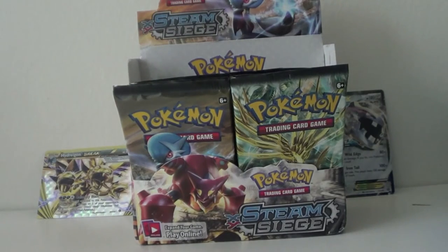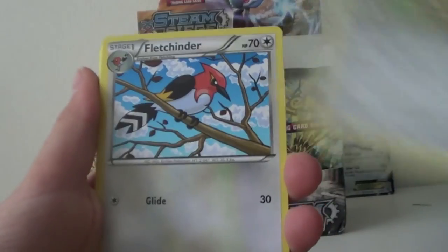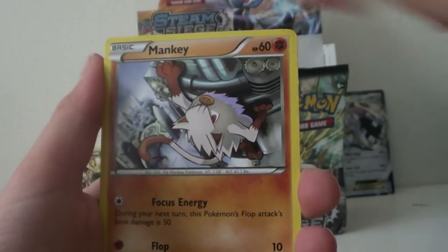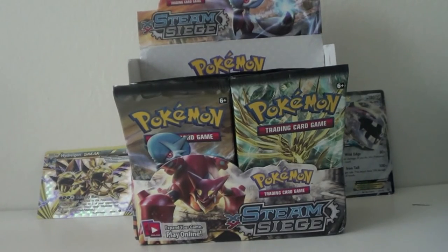We got a Yveltal pack. Come on Yveltal, give us something good. We got a Sheldion, Fletchlinder, Dewott, Lavesta, Dino, Shellos, Mankey, Fungus. Oh! Hollow Dual-Type Garvantula! Another rare dual type. And the rare is a regular rare Toxic Oak. A hollow is better than a rare.